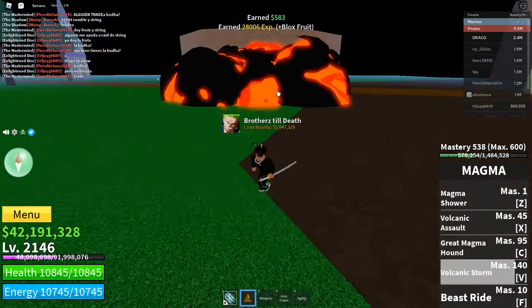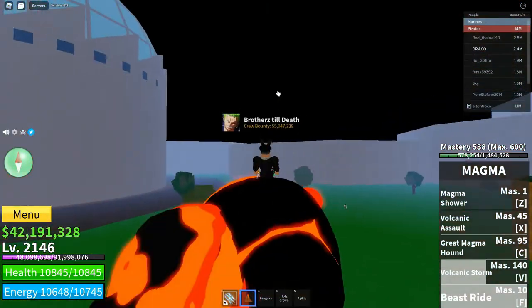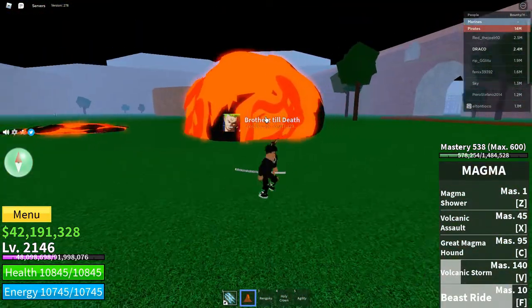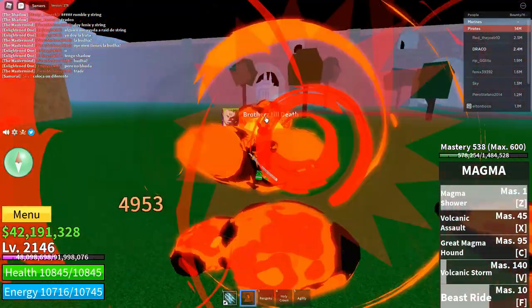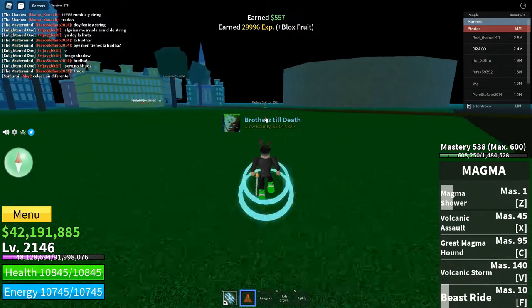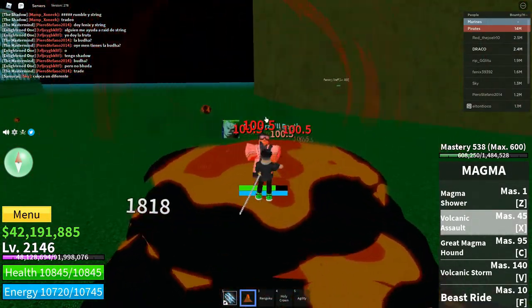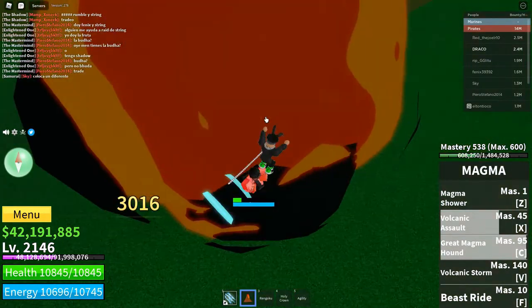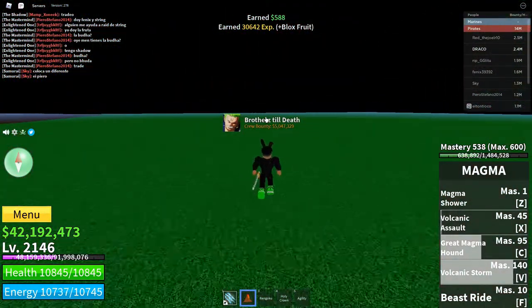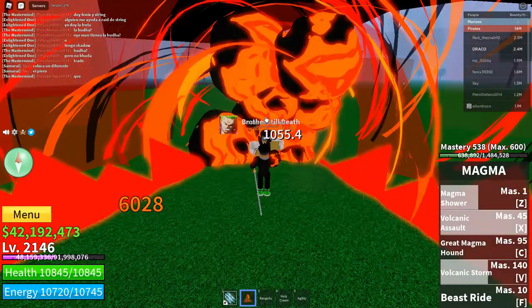We're gonna go with the Beast Ride — look at that, it's not like a sea beast. And this actually does damage too itself, and you jump off it. He's dead! Wow, that was just the first move alone. Volcanic Assault — bow. Great Magma Hound — bow. Volcanic Storm — look at that, there's a lot of freaking damage y'all. I kind of love this fruit, man.